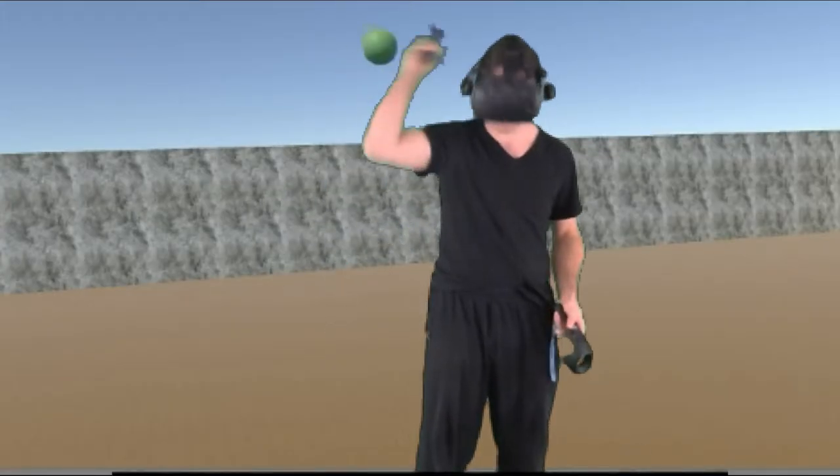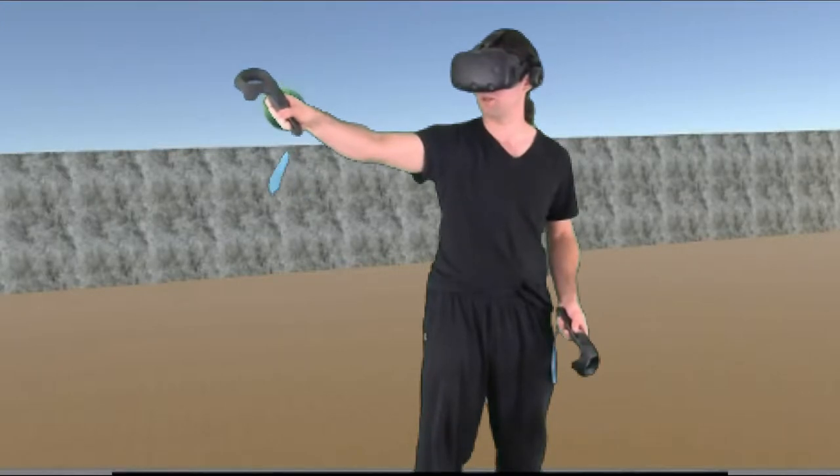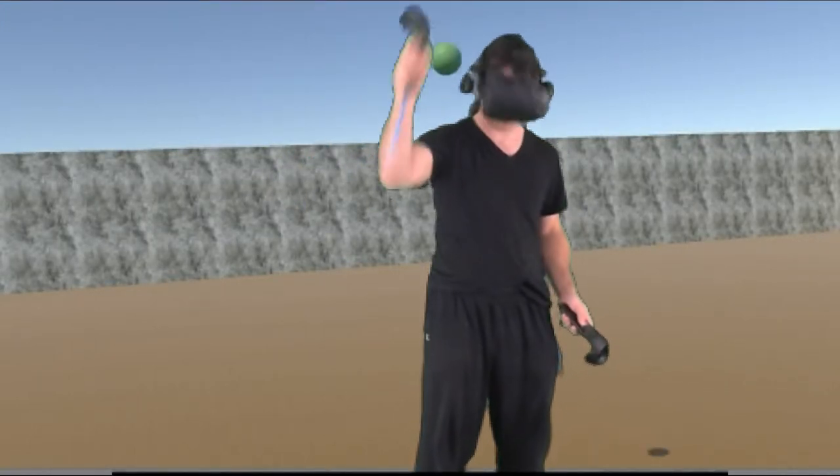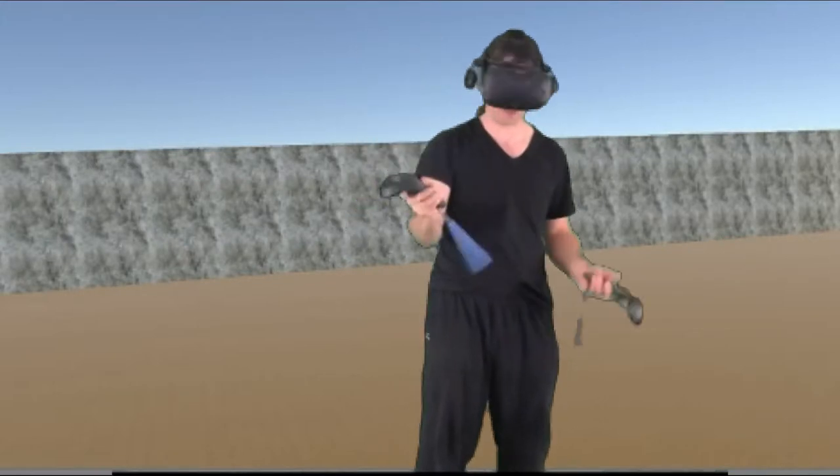To create objects, I reach behind my head to pull it out. If I want to remove an object, I can just put it back behind my head and it goes away.